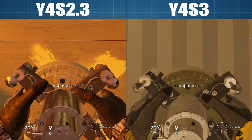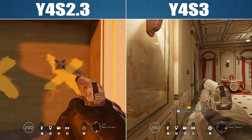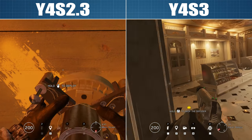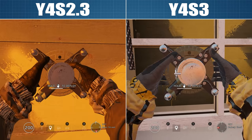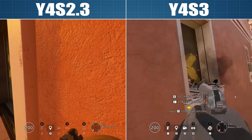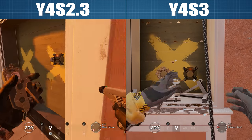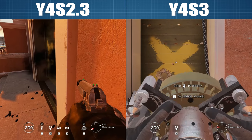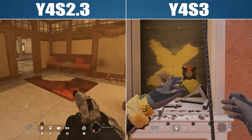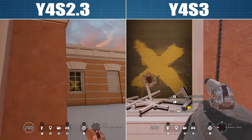The next topic is gadget buffs. Fuse's cluster charge deploy time is going down from 2 seconds to 1.6 seconds. Fuse is arguably most vulnerable during deployment of his gadget, and cutting this time window down by 20% is a nice buff that should make him more viable without the risk of making him completely overpowered — unlike that one time when the area of effect of his cluster charges was buffed and it allowed him to clear half the map of defenders with each charge.